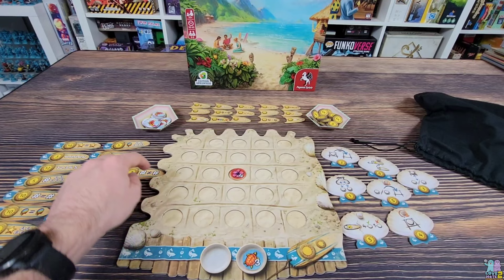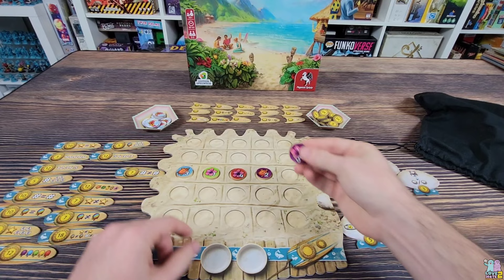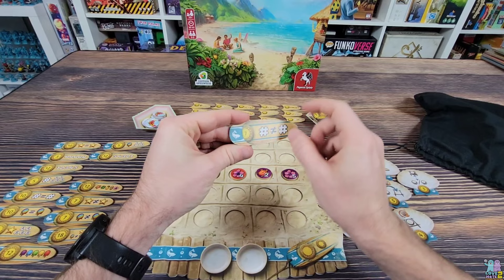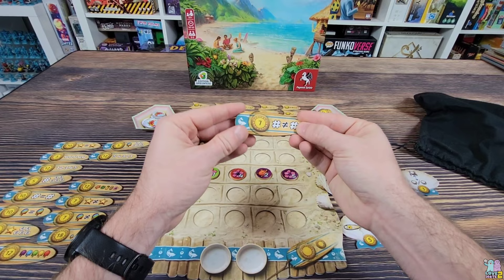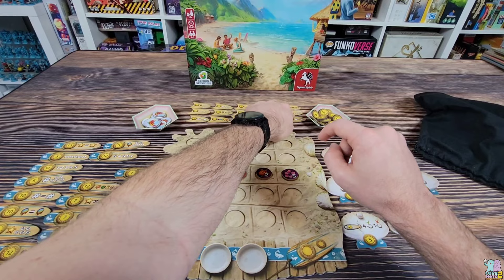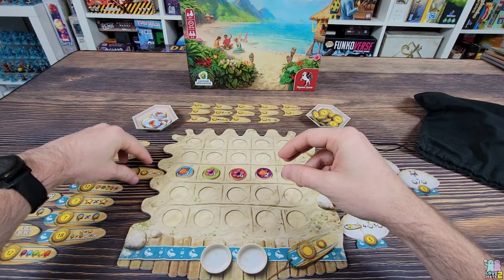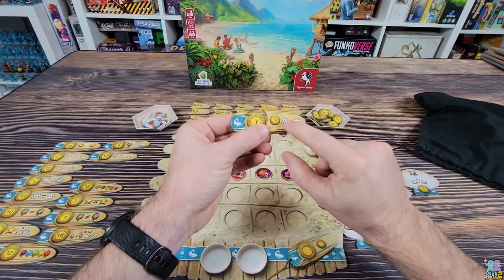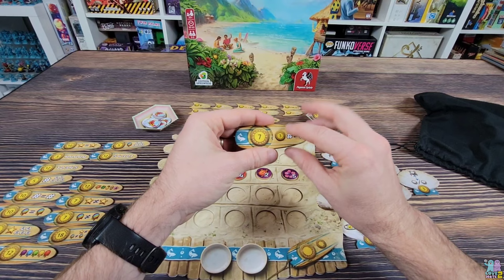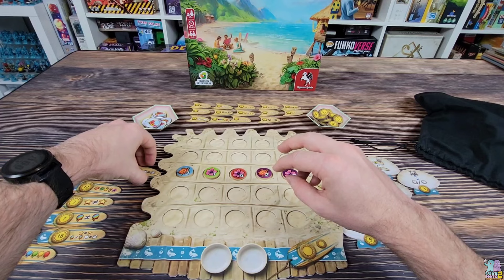Throughout the game you may fulfill a scoring objective. For instance, if you place a token that completes a row or column's requirement, you flip that scoring board to show you've achieved it. If you are the first person to fulfill that particular objective, you get to claim the corresponding bonus marker and place it on your board, earning three extra bonus points for being first. Everyone else at the table can still fulfill their own version of the same objective, but they cannot claim that first bonus unless they do it in the same round.